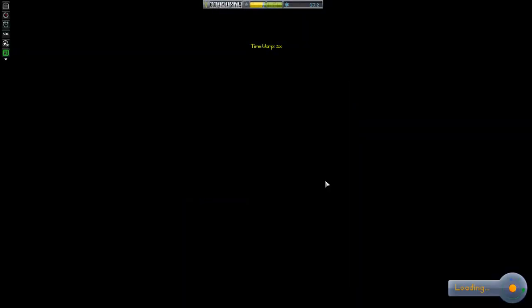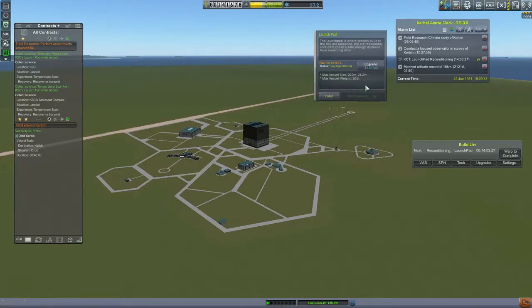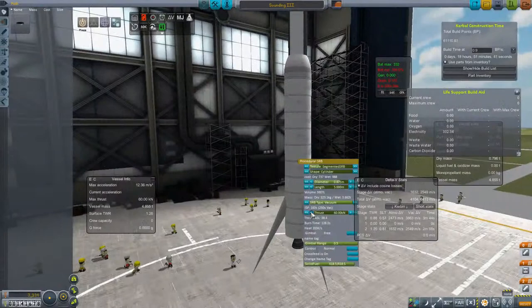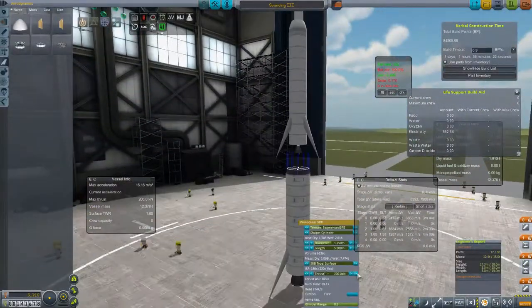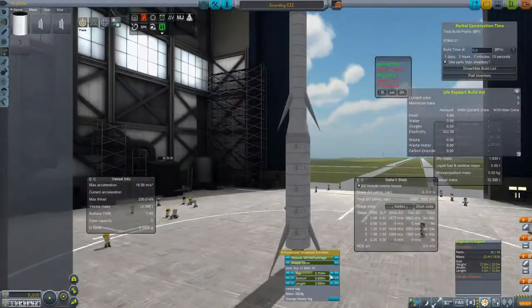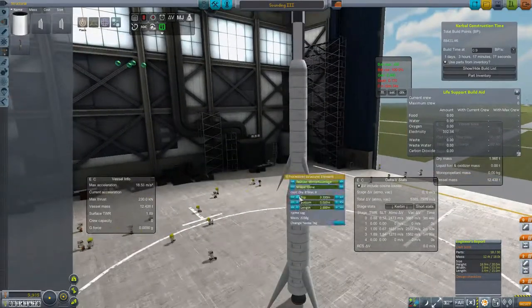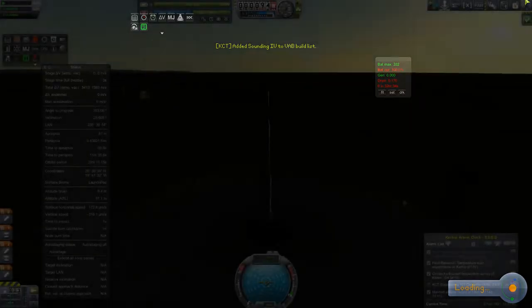But maybe we shouldn't blame ourselves. Maybe it's the fault of the game and the limitations imposed upon us. So we think we might want to upgrade the launchpad to allow for bigger rockets, because bigger will mean better in this case. However, the cost of that is prohibitive, so we'll have to design another rocket. This time, we opt for a three-stage design. Adding more stages is often beneficial to your Delta V, and as we can see here, we have 7900 for this new design.